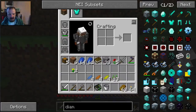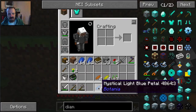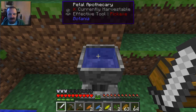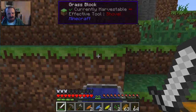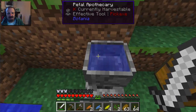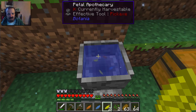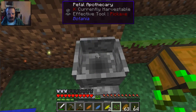I'm kind of been trained by Thaumcraft's version of doing things - you throw the petals in, like with the cauldron, and you throw things in and do it quickly before bad things happen. I don't know that bad things happen if you leave the petals in the apothecary just sitting there. I like how they make noises because they're swimming around or something. There's one - and let's make another one.